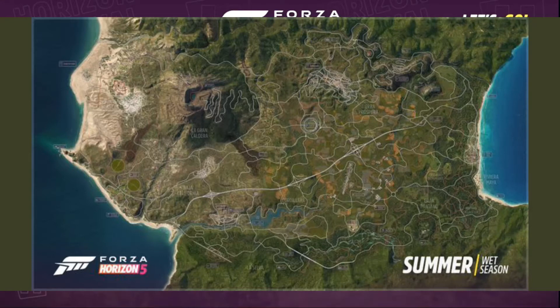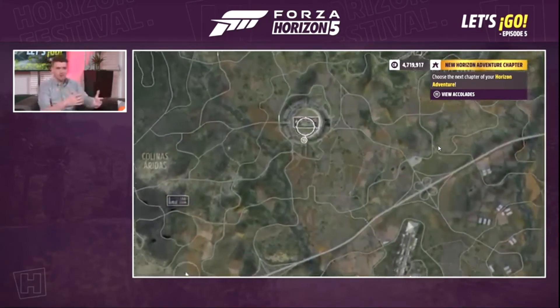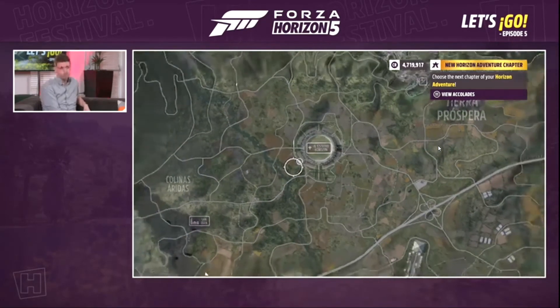It'd be nice to see what the roads are actually like in-game while driving, because on the map itself there seem to be a lot of kinks — loads of really good drift roads. And we've got an airport back! Forza Horizon 5 has the return of a proper airstrip and drag strip, which is really good.